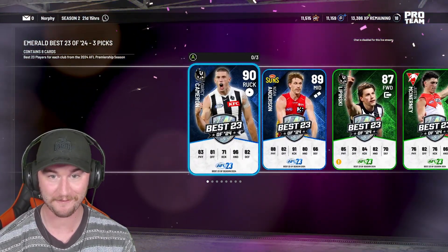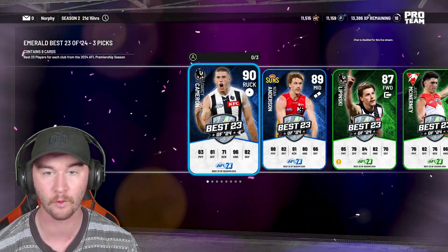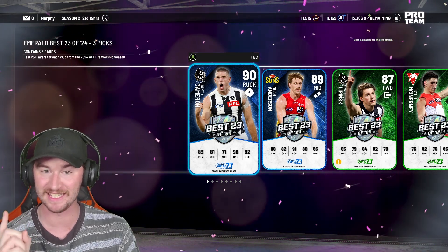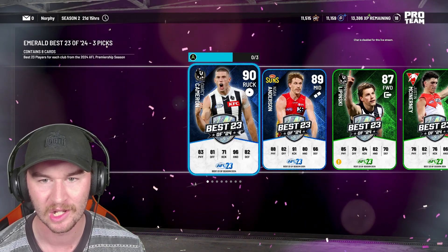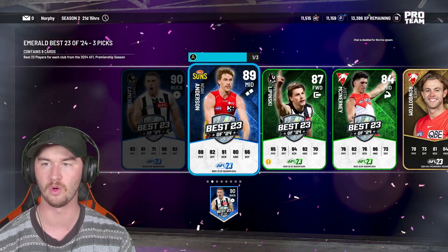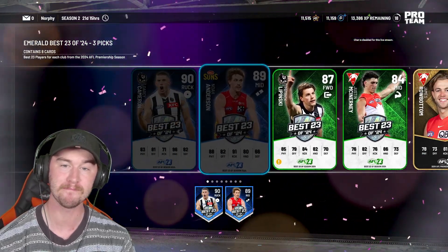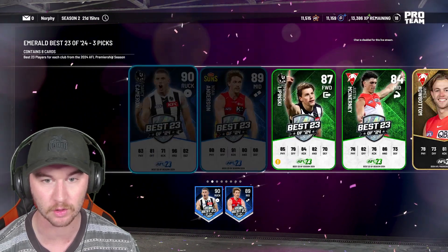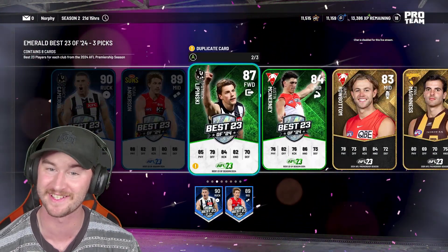We're keeping it hot — we've got two Sapphires in that one: Noah Anderson and Darcy Cameron, 90 overall Ruck. If Darcy Cameron is the 90 overall Ruck, what is Max Gorn? Max Gorn is going to be a diamond — he has to be. I think anyone who was kind of like those big ones — Max Gorn being the Australian ruckman, Jesse Hogan being the Brownlow medalist, Sicily at 91, and Cripps at 94 — there are going to be so many diamonds hiding in here. I'm so excited.